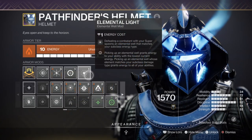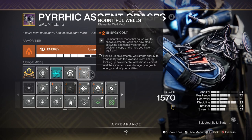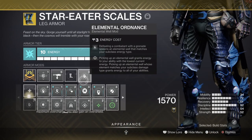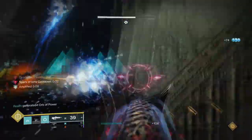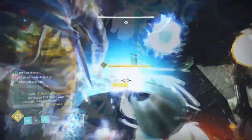For key mods we have Elemental Light, which allows us to create a well upon super kill; Bountiful Wells for plus 2 mods created; Font of Wisdom for a plus 15 Intellect; Elemental Ordnance for creating a well via Grenade; and Radiant Light for a plus 20 in Strength. The stats on the subclass section are very simple to cover as nothing specific needs to be invested in to make this build work, which is great for those who like simple templates.